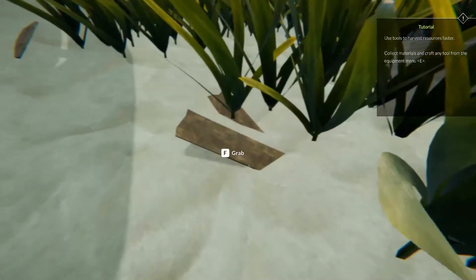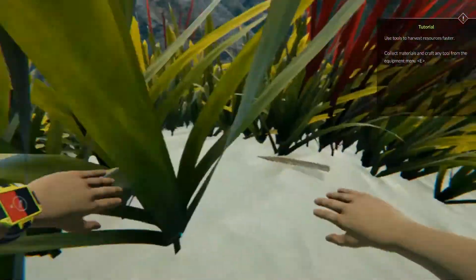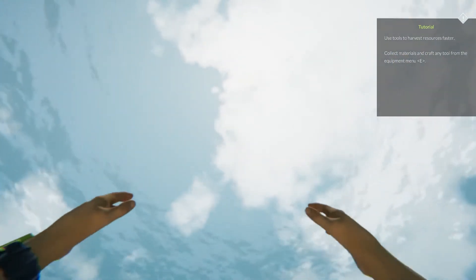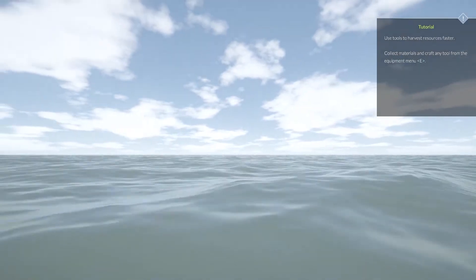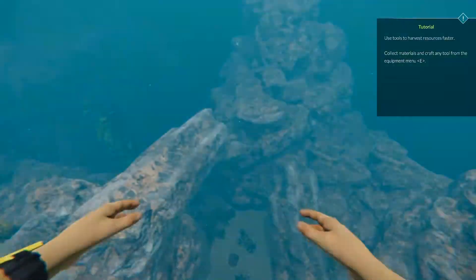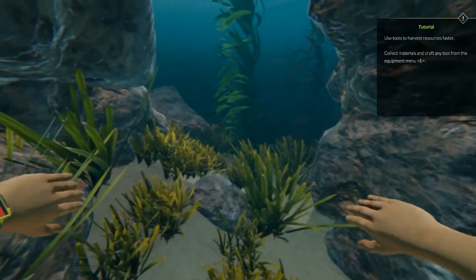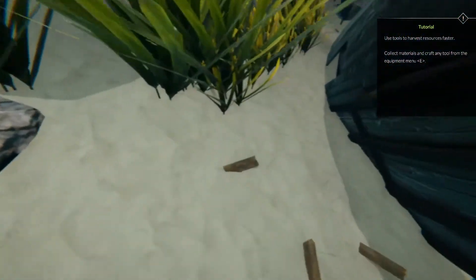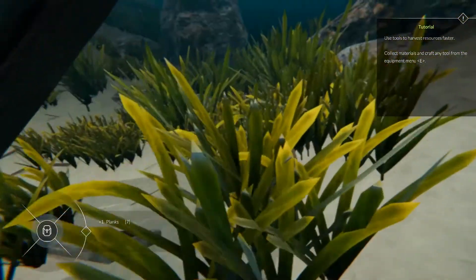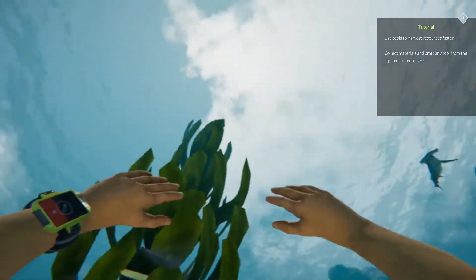Can we get down in there? No. We can pick up these planks. Now we're at half air — let's run back up. Collect materials and craft any tool from the equipment menu. Shift is swim faster. I know I need a tool to be able to break those barrels down.